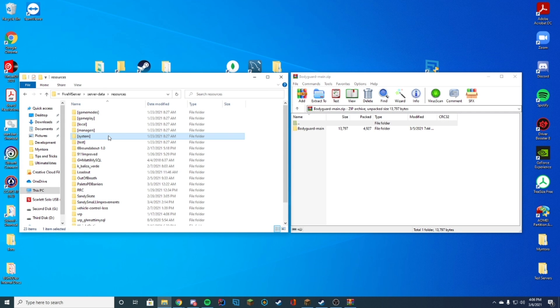If you've never installed a resource before, you're gonna find wherever your resources are — in my case it is my server-data folder resources. It could be wherever you include your resources on your server. What you're gonna do is drag this full folder into the resources folder, then right-click, rename it, and remove the dash-main from it.